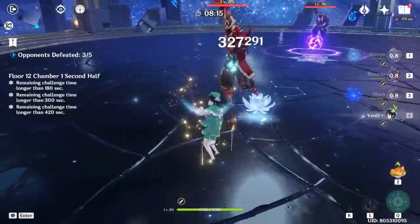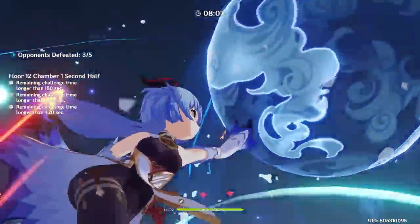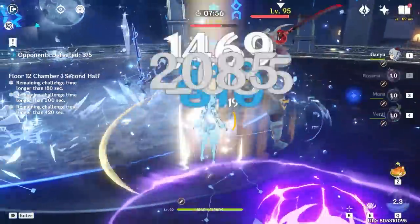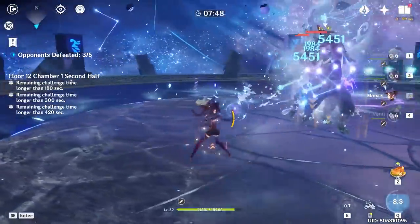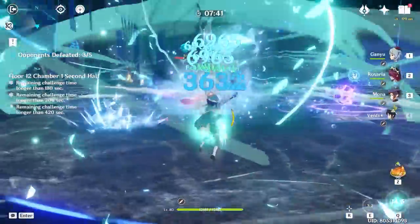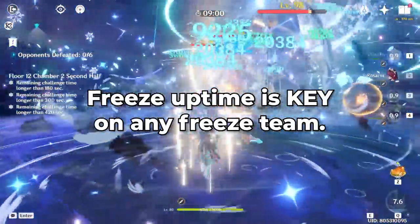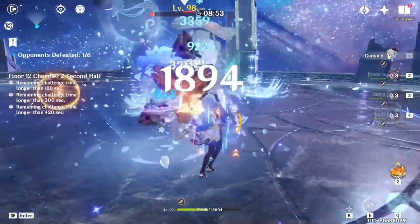There are two ways to run Mona in a freeze setup: you can either build her for personal damage and uptime, or you can build her with Thrilling Tales of Dragon Slayers to buff your main carry. I usually go for Thrilling Tales because it passes a massive attack bonus over to Ganyu, and then I use her burst which will snapshot that attack bonus and keep it for the entire duration. Since Ganyu's burst icicles have a small AoE of damage, they can hit multiple enemies at a time if they're all next to each other. Whether Thrilling Tales or DPS build is better really depends on the content and how well-built your Mona is. Uptime is the most important thing in a freeze team — you have to make sure her burst is up on cooldown and that you're constantly using her taunt as often as possible, otherwise the freezing doesn't really happen and Mona loses a lot of her value.